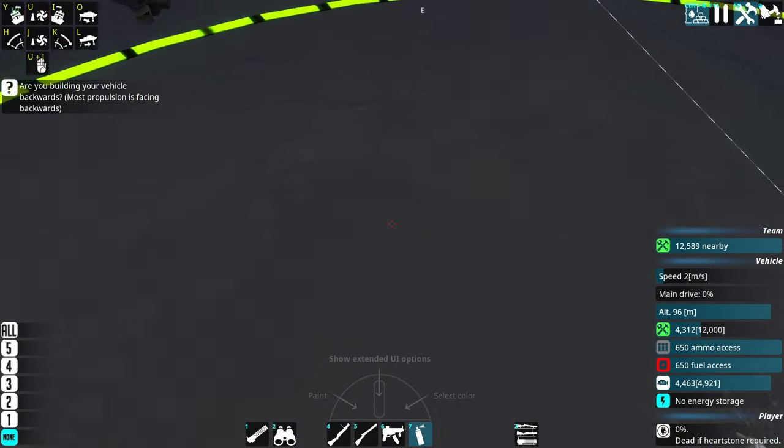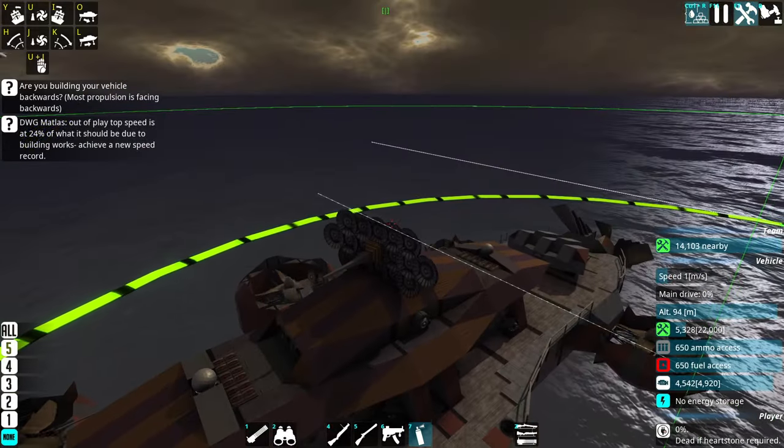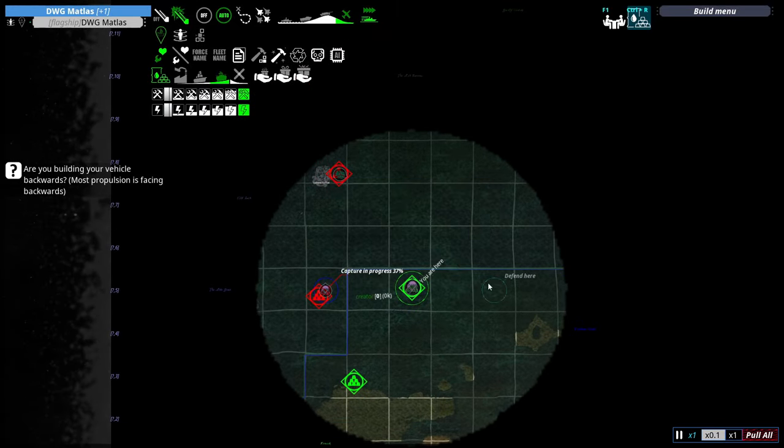I don't need too many repair tentacles. The cool thing about this ship is we also have a radar on top, so it can kind of act as a scouting ship as well - not a very big antenna but it's something.